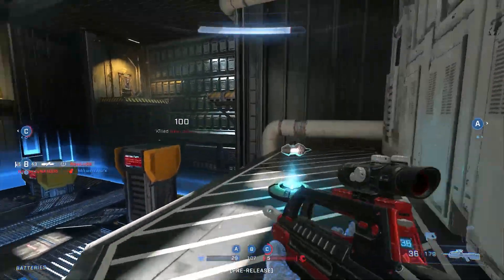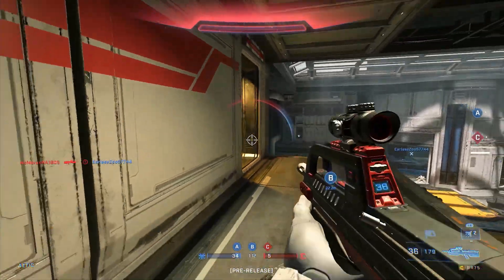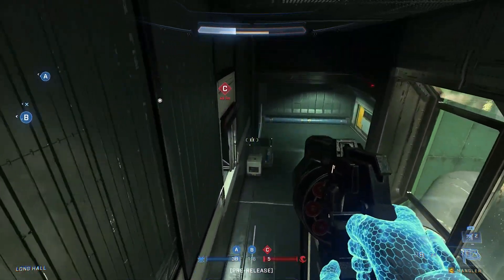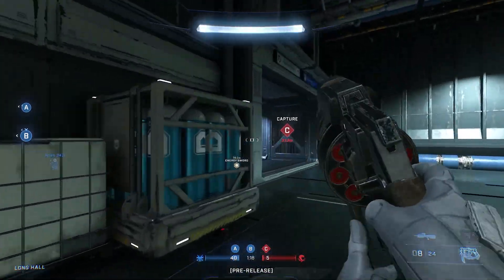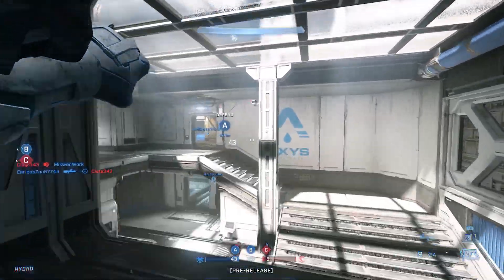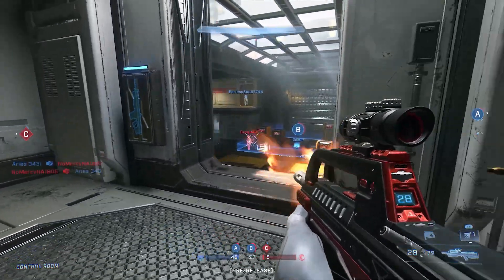There are a couple more gameplay elements that differ drastically from the social settings tested in the Halo Infinite flights. One being that grenade hit markers are disabled in the competitive settings — I'll touch on why this is such a big deal later. Another big game changer is that friendly fire is on in competitive play.